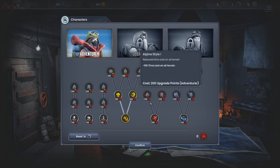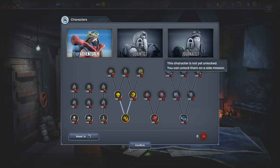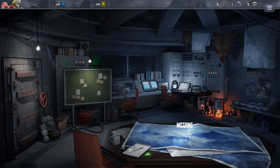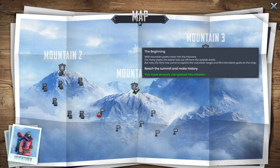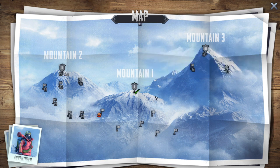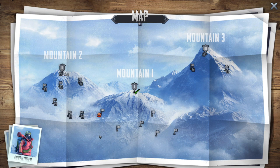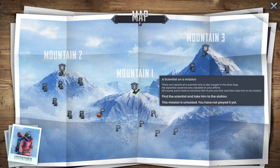A great place for a scientist too — get him on a side mission. There are reports that a scientist is also caught in the time loop; his expertise could be very valuable. Of course, you'll need to convince him to join you first and take him to the station. Find the scientist and take him to the station — this mission is unlocked.